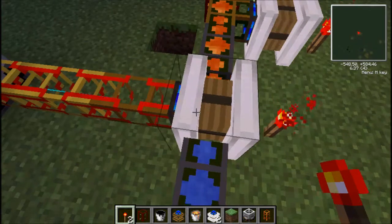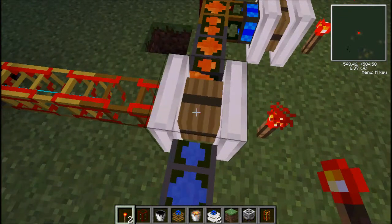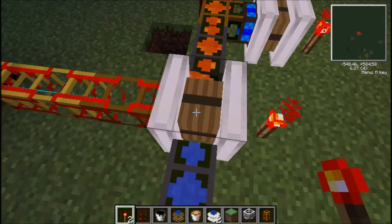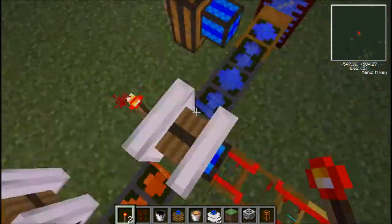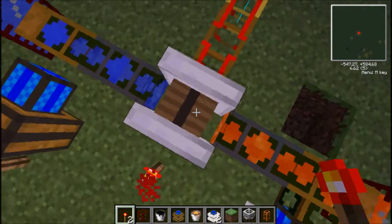Then it will turn more orange-ish, which means it is at risk of blowing up. And then red means oh crap — grab your kids, grab your wife, it be blowing up in here. That's when you either break it or run for your life.